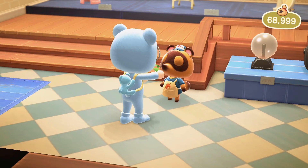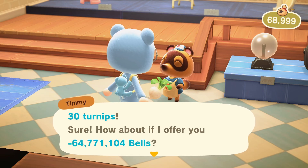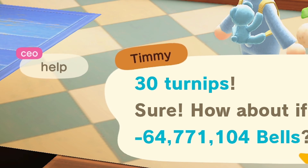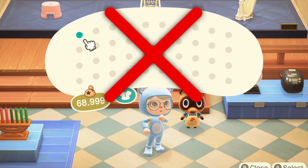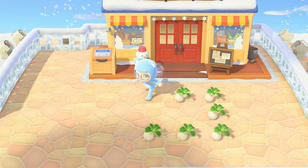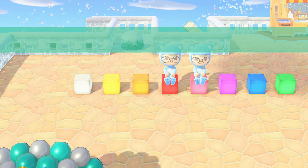The next piece of information is crucial. When you sell your turnips to Timmy and Tommy, you must ensure you see this exact negative number on your screen. If you do not see this number when you sell your turnips, you will not get max bells. If this happens, please let me know via the in-game chat. But for most of the time, you will perform the sale perfectly and see this negative number. The bells you make from this sale will not appear in your pockets — they will be directly deposited into your bank account on your own island. Once you complete this step, go back outside and sit on a cube light while we wait for everyone to finish selling. Once everyone is sitting on a cube light, I will end the session.